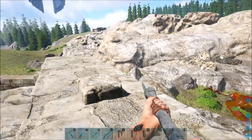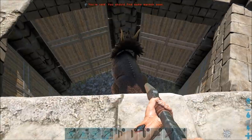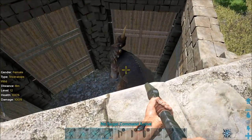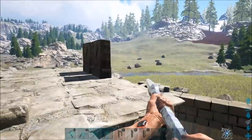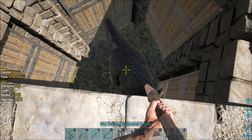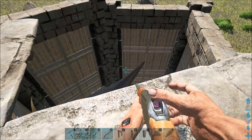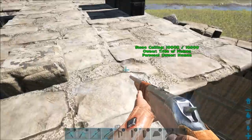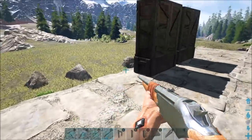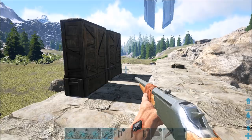We're going to jump straight into this. As you can see here in the pen I have a little trike. I'll quickly spawn in a spyglass to show you - we've got a level 12 trike on this side, and we have another level 12 trike on the other side in this box. We're going to tame this one with just meju berries, and then this one over here we're going to be using stim berries only and then meju berries halfway through.